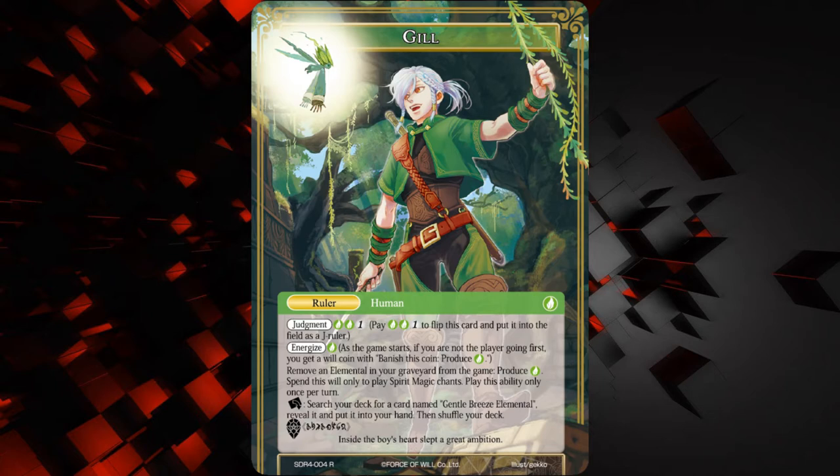I don't know how to feel about this ruler, I think he's okay. I think if the elemental thing is going to be good, it'll be okay, and if you can maybe cheat out some spirit magic chants it's going to be okay. Also, he looks like Link from Legend of Zelda — he's wearing green, he's got a little fairy buddy — so yeah, there's some Zelda references here.